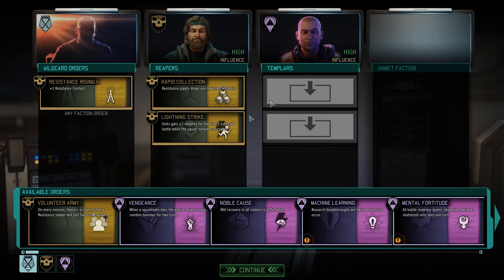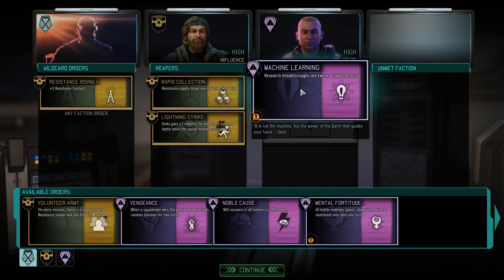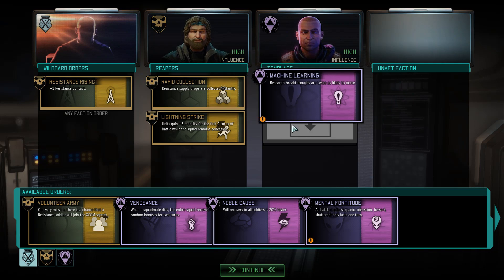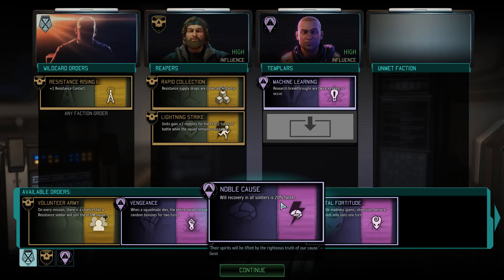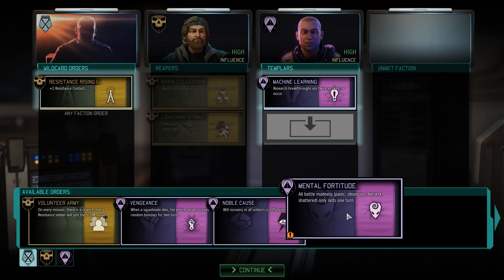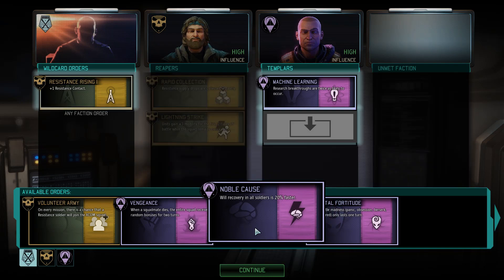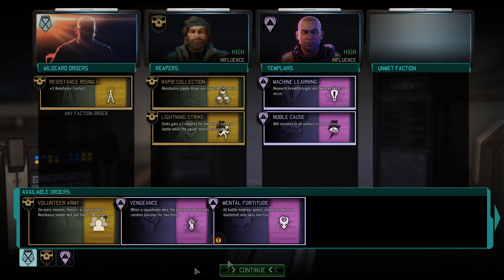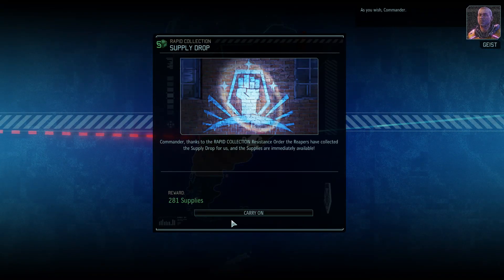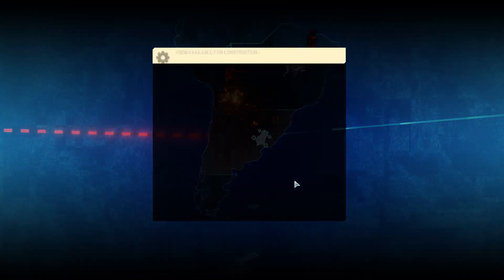We've got many more things to choose from. Will recovery faster — research breakthroughs are twice as likely to occur. Yes please. All battle madness — when a squad mate dies the entire squad receives random bonuses for two turns. I think will recovery being faster is useful. We still haven't met the skirmishers yet, we probably should. I wonder if that's because we haven't rescued Mox — maybe we should do that.